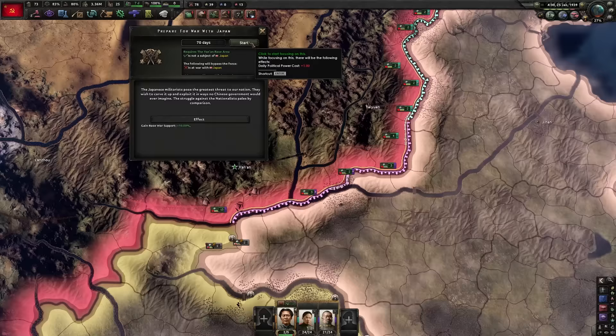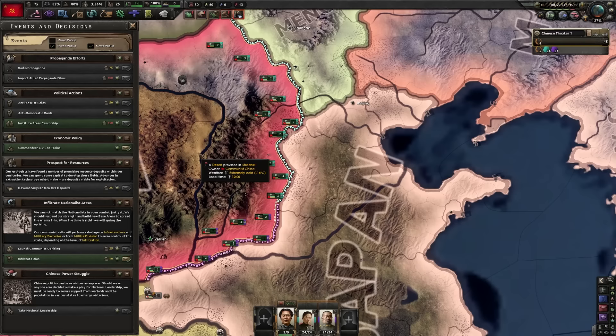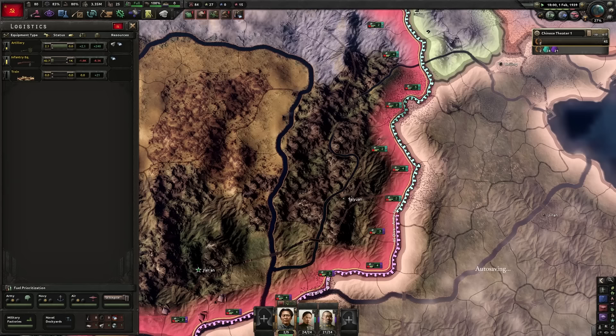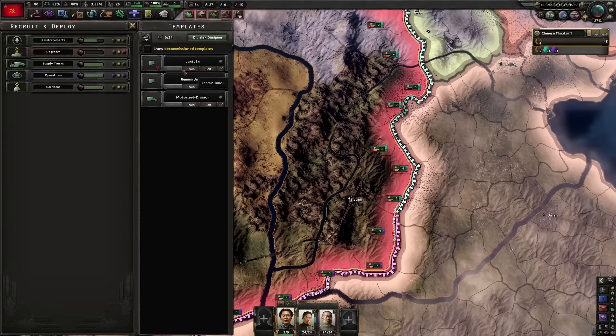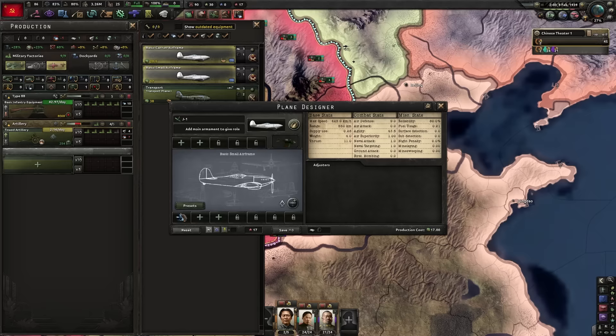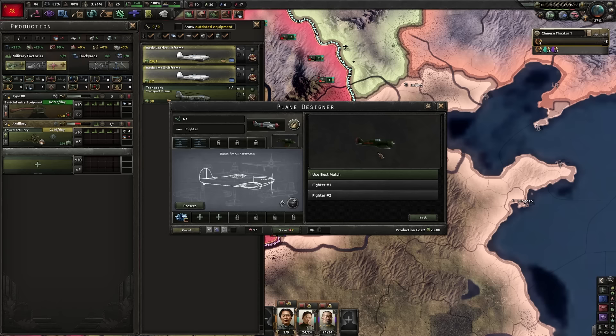Prepare for war with Japan — we are legitimately going to be preparing to go to war with Japan. We're going to make our infantry divisions in 18 width and switch it all over to that. And since we are a communist nation, it's only fair that we have a nice star symbol. Bombs. I can design a fighter — engine two and two light machine guns. This is a beautiful model — I like the color, I like the red.